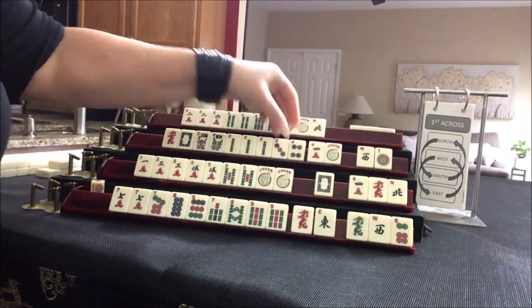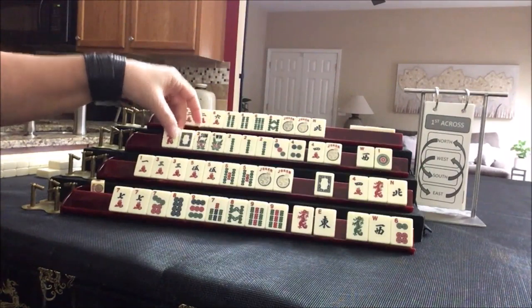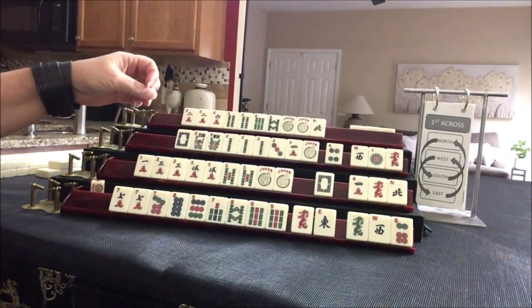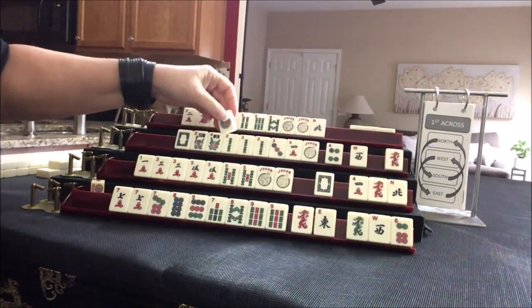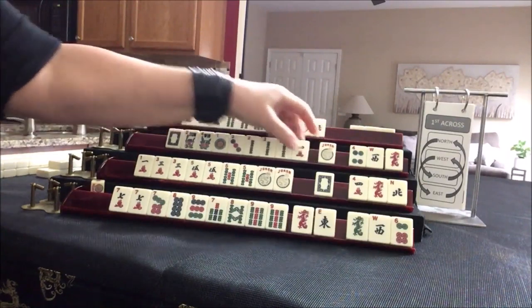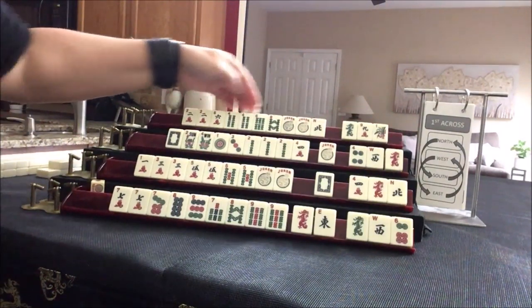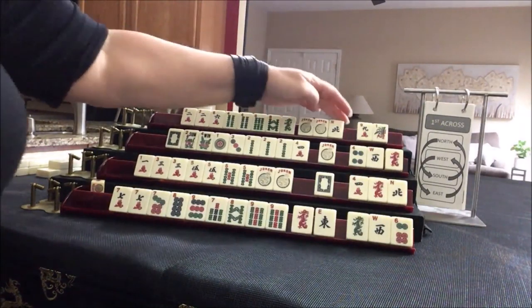We've got a four and a one. These dragons — let's give up a dragon and piece them out. I think this is going to go. Let's keep the one — maybe we could do one, two, three, or one, two, one, two. Let's pass those three. Still focused on consecutive run. Here's a green dragon that corresponds; we'd have to use this as joker bait, though. Let's pass those three.